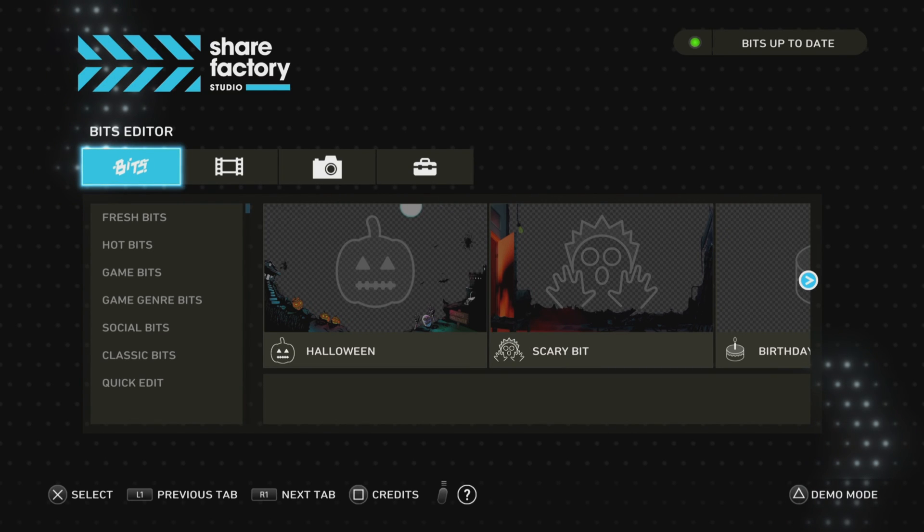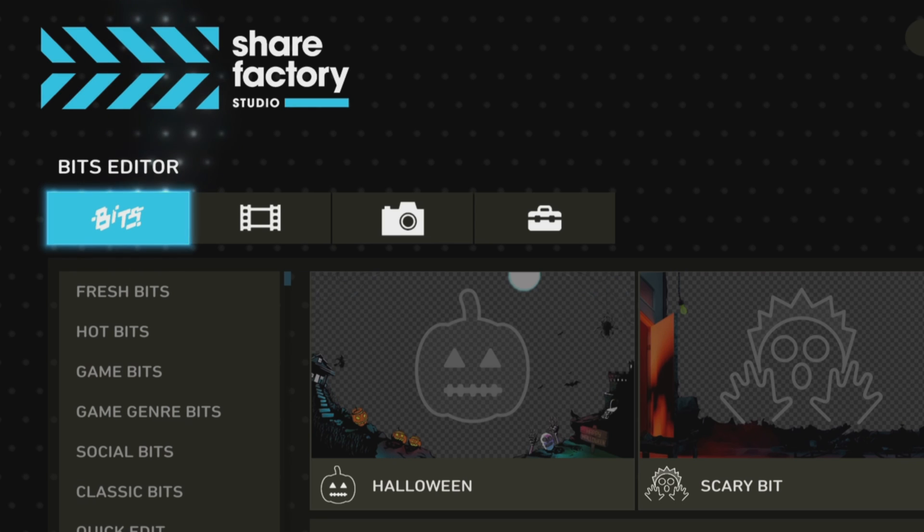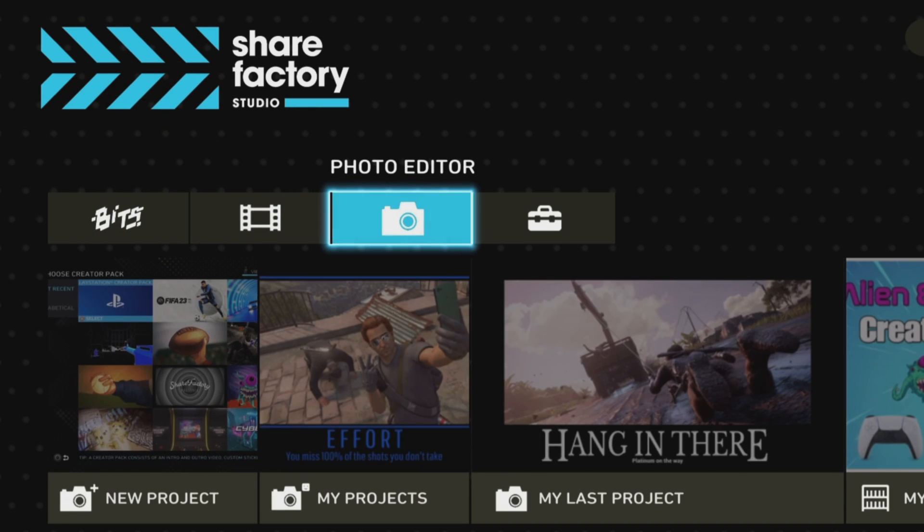Once you are in ShareFactory you will see four main options along the top: Bits, Video Editor, Photo Editor, and Toolbox.